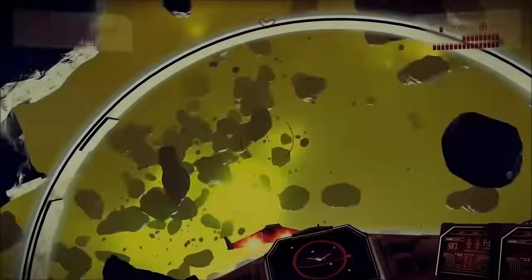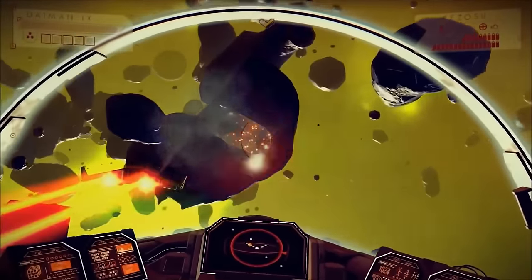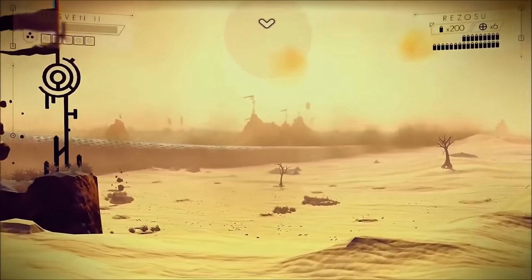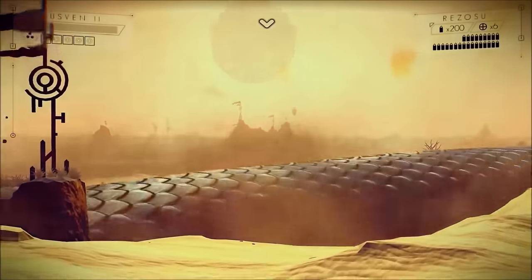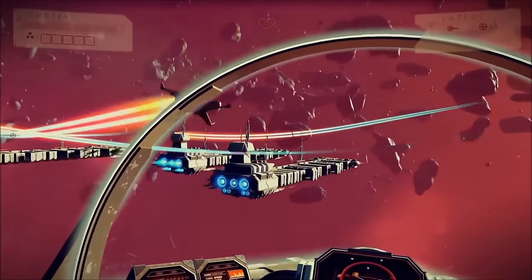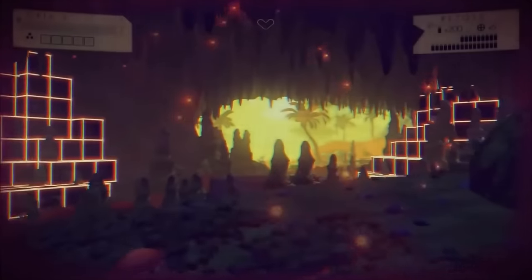Sadly, the flight controls have been described as floaty and not very precise by many people who have played it so far, but maybe that's just the player's lack of experience with the game controls. Attacking a creature on a planet or getting a little overzealous with your mining will give you a wanted level — think Grand Theft Auto. You'll soon find yourself under assault by sentinels, aka self-replicating robots, that will get harder to defeat the more you rank up your wanted level.